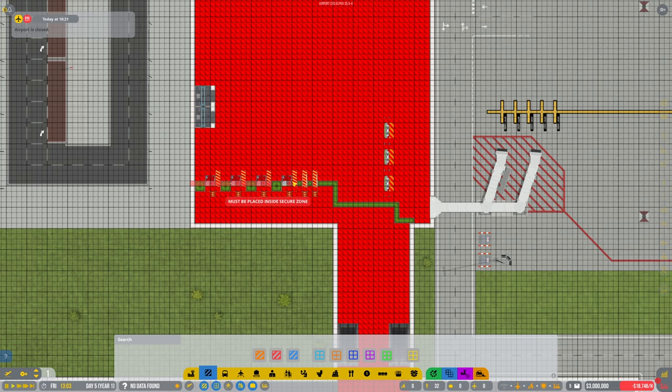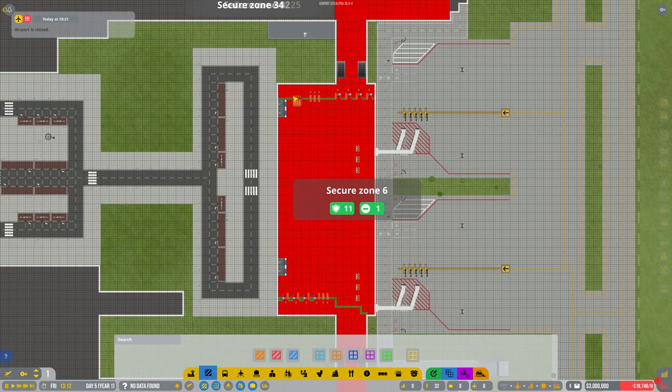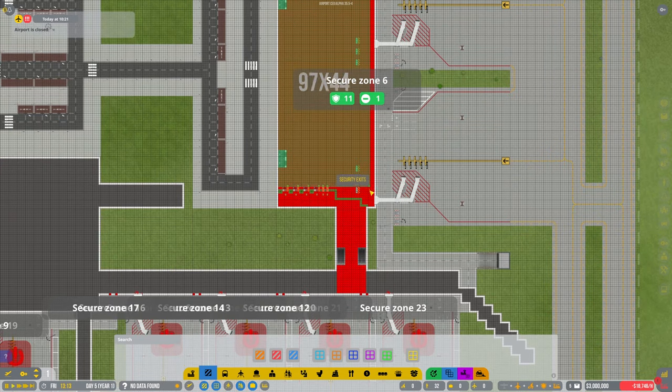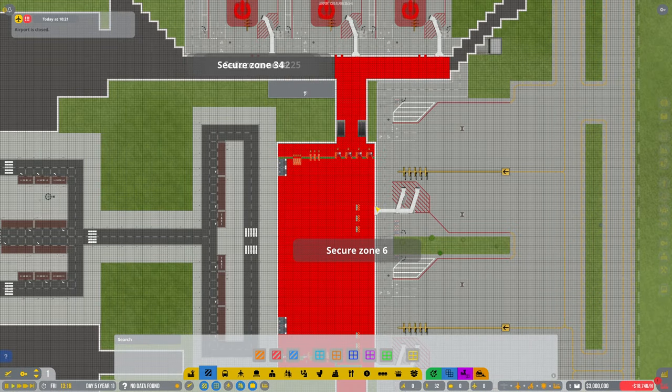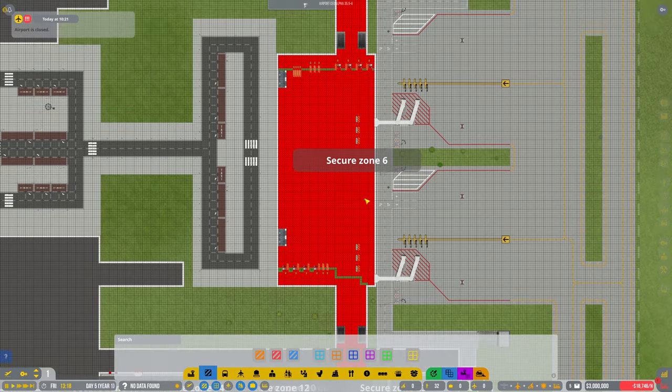Is it because it's on the wall? It must be placed inside a secure zone. I feel like I'm never going to get any planes in this airport — I'm only doing terminal one here. It's right now. I've marked all that as secure, so that's showing as zone six.